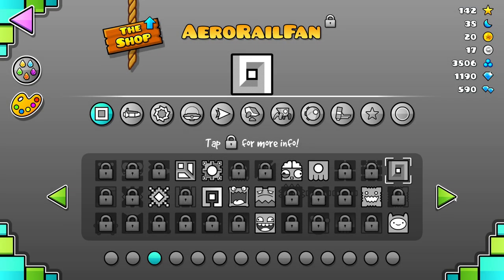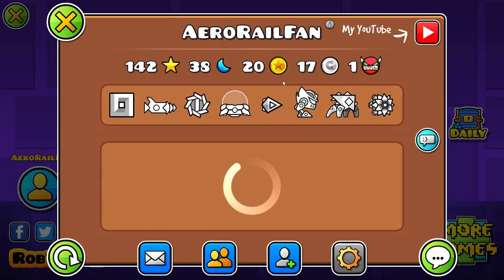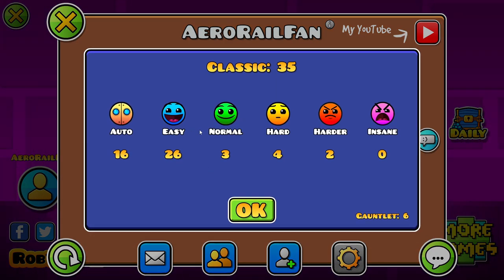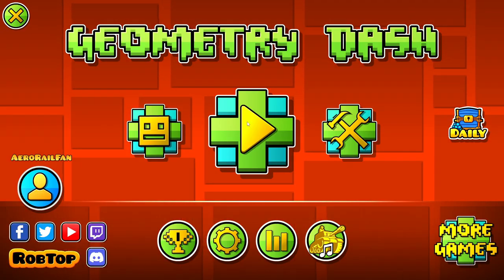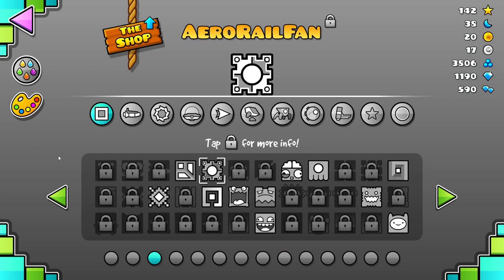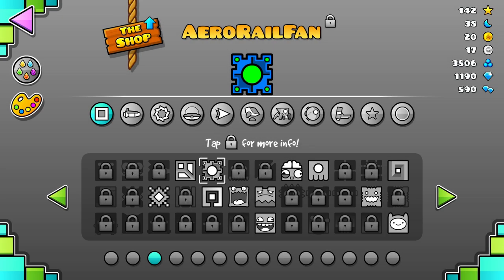Oh, one more thing — if you click this, you can actually see where you got all your stars from. I'm still yet to reach insane difficulty, I'm really bad at this game. We've got 35 classic levels. I forgot I had the Space UK hacker thing on — that's why my icon looked weird. My icon is back now.